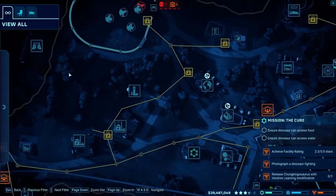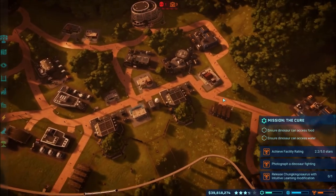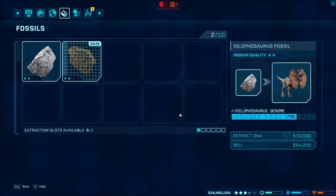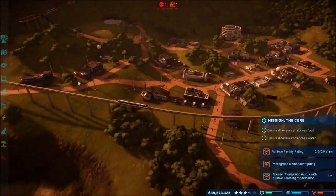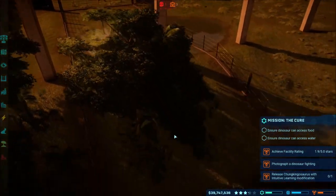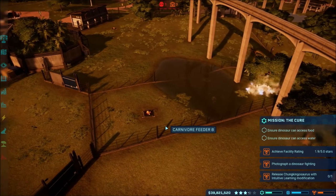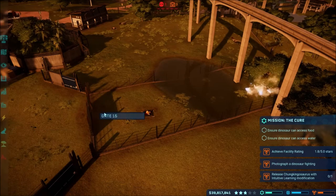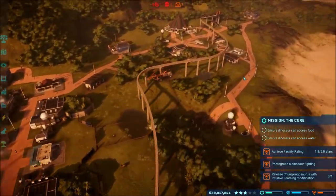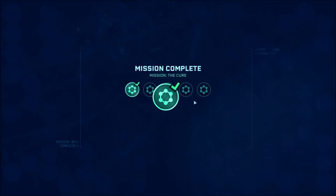We still have the dead dino over here — yes we do. Asset collection request received. Let's see how everything is going. Still working on that dino — Huayangosaurus, dangit, still working on it. Let's make sure the dino has access to food and water — we got water and food there. It doesn't have a door for it though. Oh, it's the Velociraptors again — yep, stupid Velociraptors. Measure complete — the cure! We got the cure, awesome!